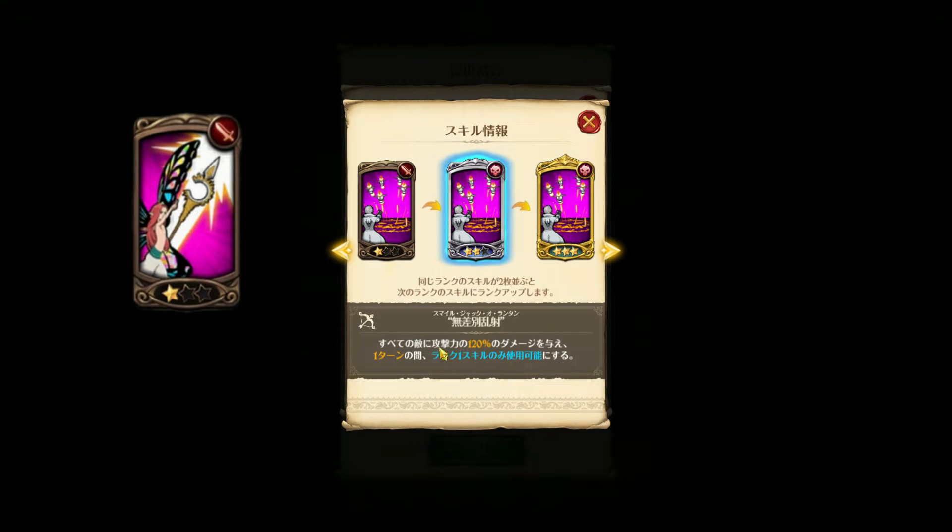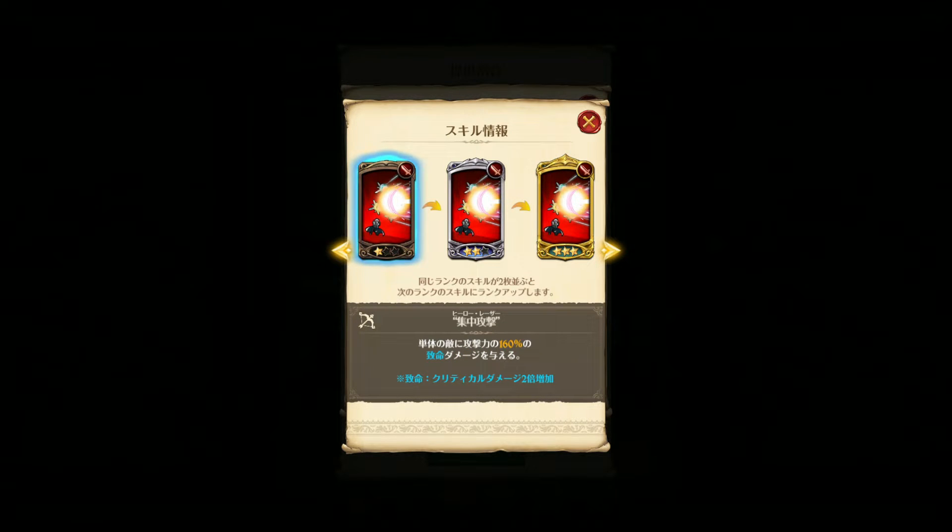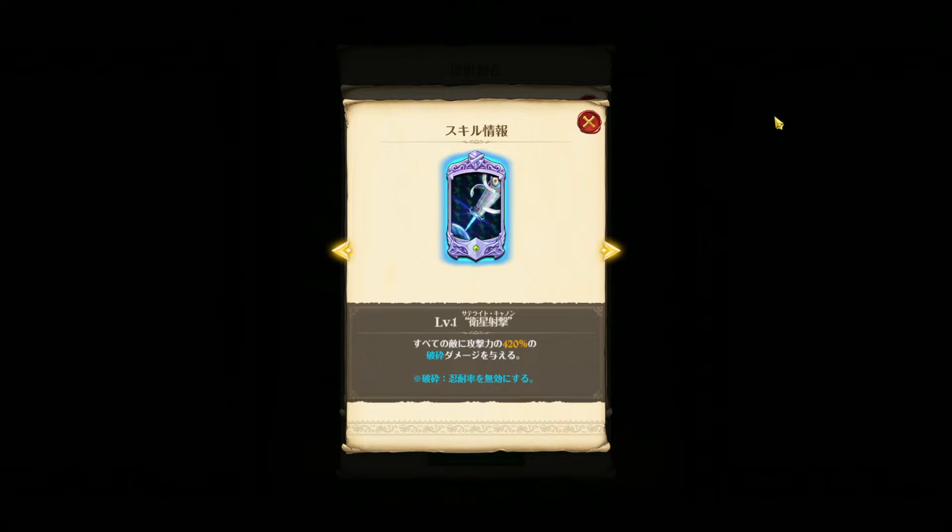His first skill is single target spike damage, so the crit damage on that is doubled — he can set himself up for beautiful crits, especially with his sacred holy relic treasure. His AOE is pretty basic: AOE shatter for 20 damage, ignoring the enemy's resistance.